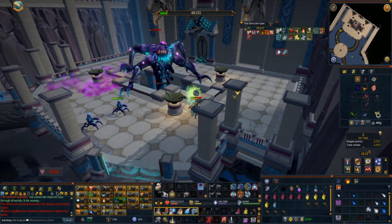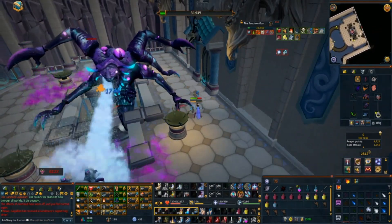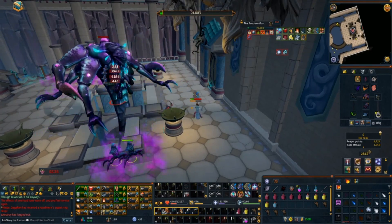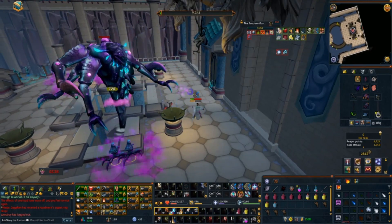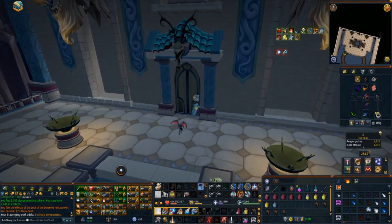Just be careful trying to rez with the crab friends on the ground because they can snipe your rez and send you to death's office — so much fun. It's also worth mentioning that if you really hate this fight, you can use a fishy treat on the boss to completely skip it. And that's it — it's time to hit and run again. I'm starting to feel like I might be a bad influence.